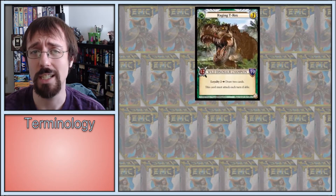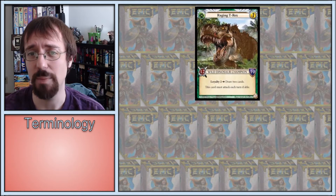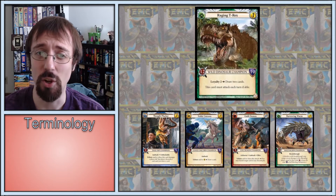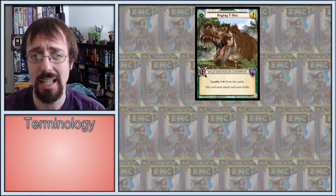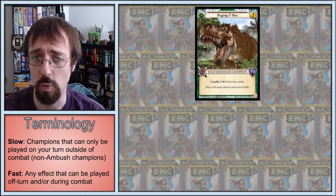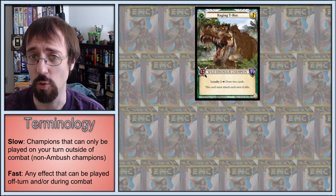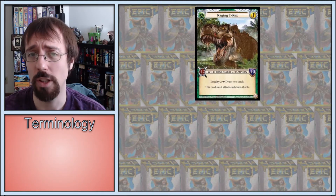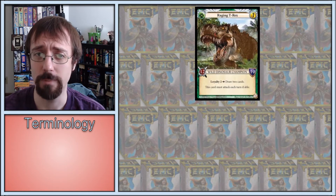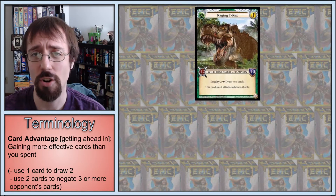First, we have Raging T-Rex. In a game where the average champion is about a 6-6, a 12-10 that also draws two cards is just as powerful as you think it is. Not only is it a slow, one-cost card that's actually worth playing on your turn while your opponent's gold is up — which is pretty rare — but it's also one of the best turn one plays, period. It's a draw two and card that gets you both ahead in card advantage and on the board immediately.